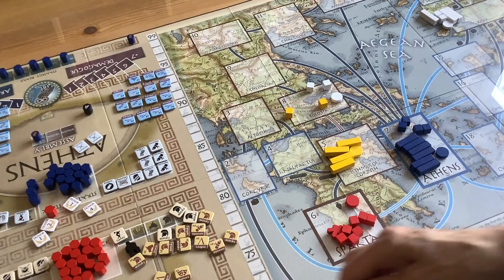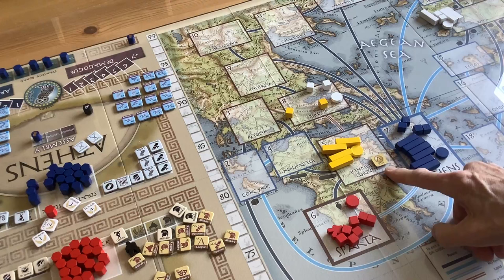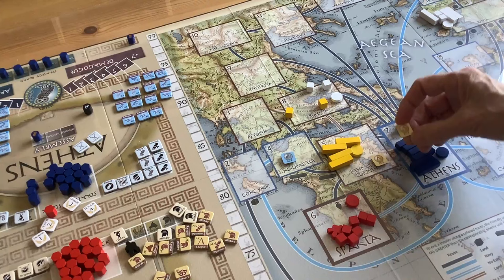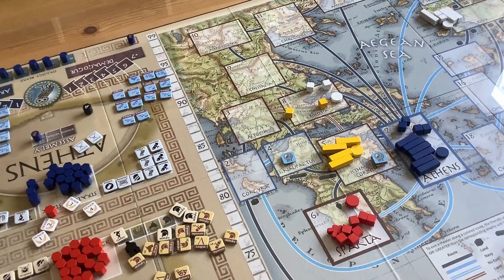The Eurypontid and Agiad players, along with the two Athenian players — Aristocrats and Demagogues — convert their won issues to colored markers and one by one place them face-down on various theaters on the board. The first player places an issue face-down on the theater he wants to influence, and the other players don't know what that issue is. Players alternate placing markers in the same or different theaters. Mark's rule: the first chip in is the last chip out — when resolving issues, you always resolve the top issue first.